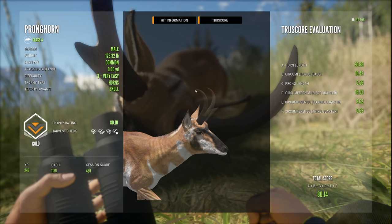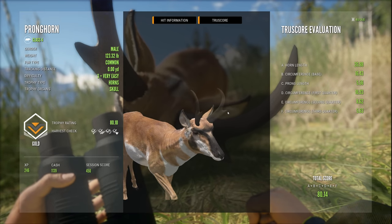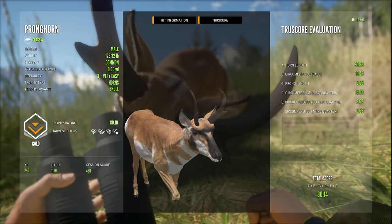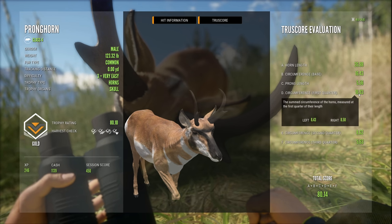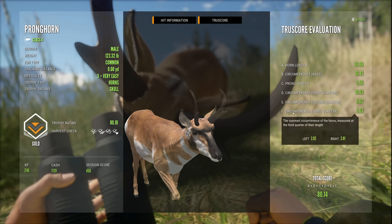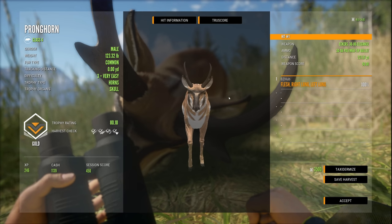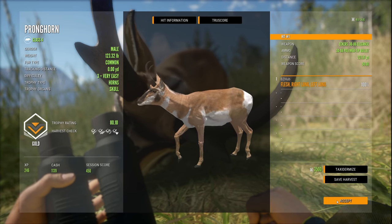Maybe it's the frontal point here — is that the prong? I'm not really sure. Maybe someone who has some experience dealing with pronghorn knows better than me and will comment down below so that I can pin it. Circumference the first quarter: 16.93. There's also a base circumference. Second quarter: 8.62, and the third quarter: 5.63. Cool to see. I'm going to snap a picture with my phone so we can remember it when we find a larger pronghorn. Our first pronghorn: level 3, 80.1.